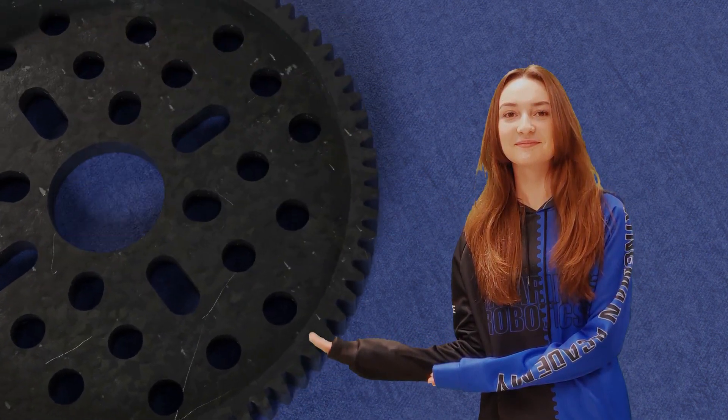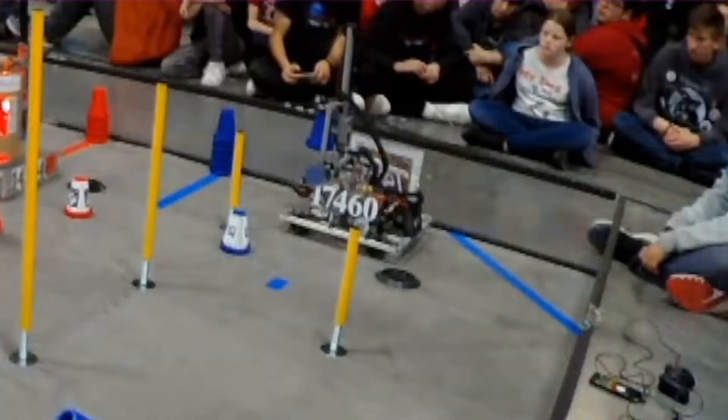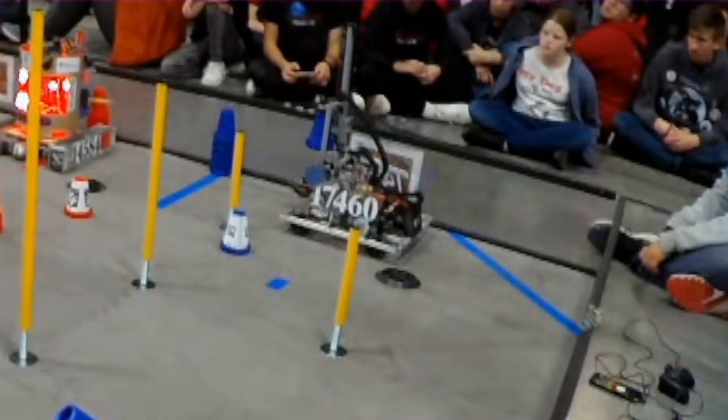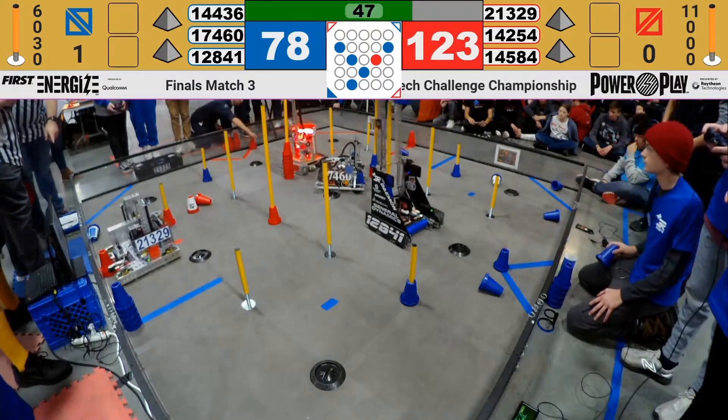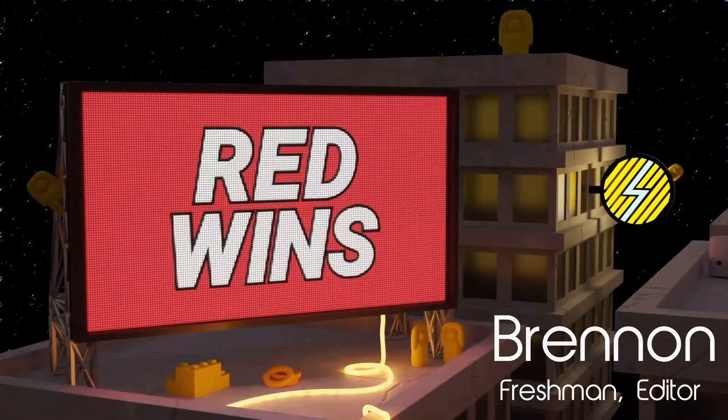Both alliances had won one match now, meaning whoever won the next match would win the division. Since we weren't sure what was going on with our lift, we decided to send out our two alliance partners to compete in the last match. Plus 3's auto messed up and Technical Terrors parked in the wrong spot. As the match went on, they couldn't catch up. The match ended with a score of 114 points to 210, with the other alliance winning. While our alliance partners did well, we lost.